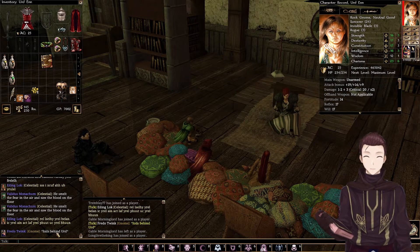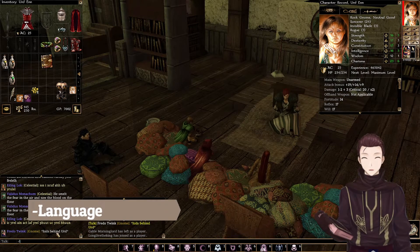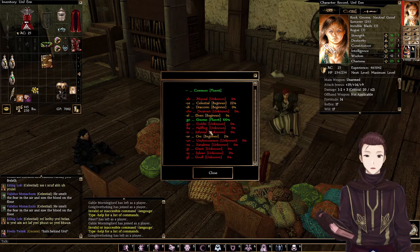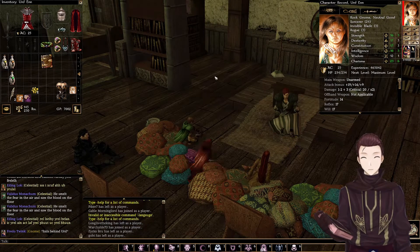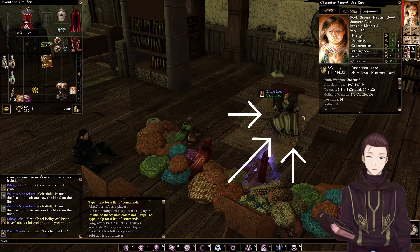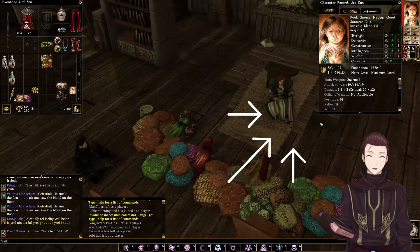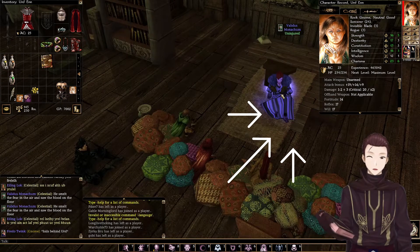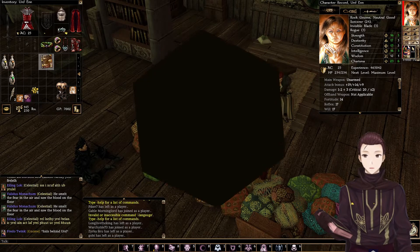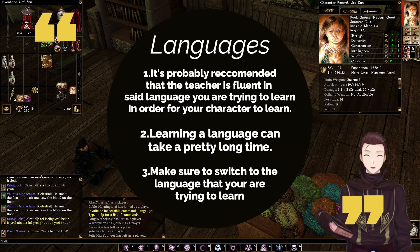Also, you can do dash languages. So when you want to see what your progression is, this big bar shows up. You do need to find someone who knows the language — so this guy knows the language, so he can properly teach you. As long as you can hear him talking, you are learning the language as he talks.